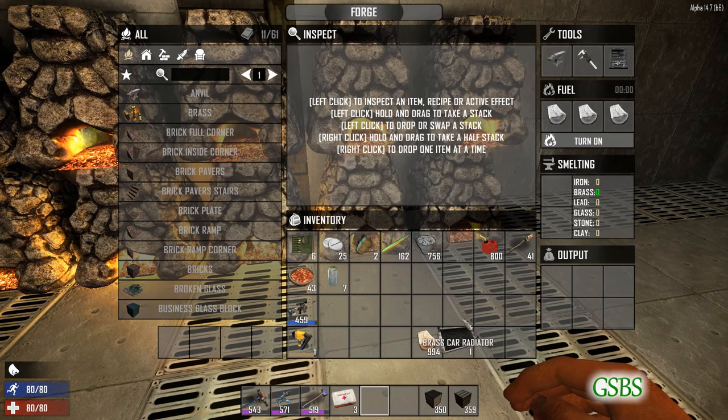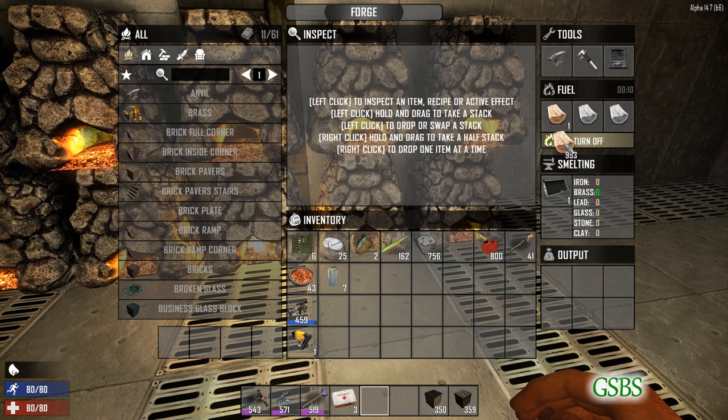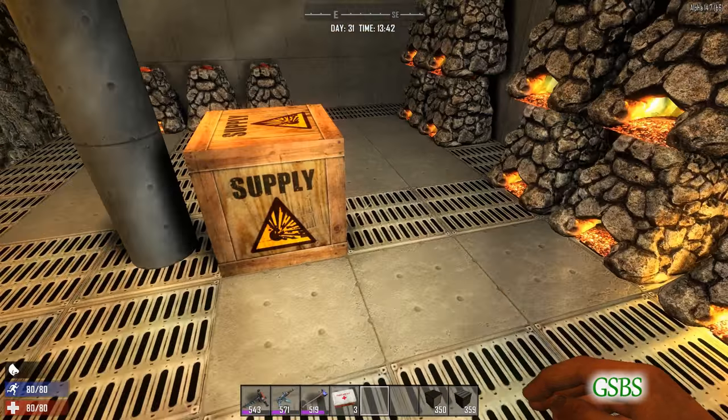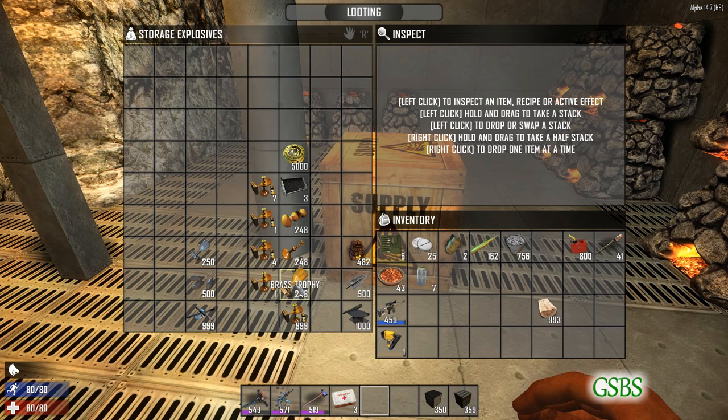So far it looks to me like you actually do get more resources by melting it in the forge instead of scrapping it. So let's take a look at these.